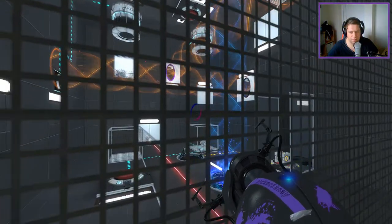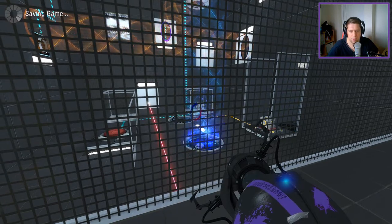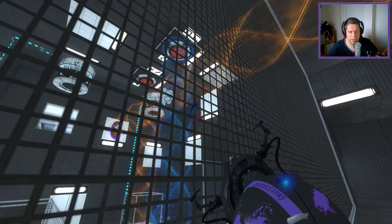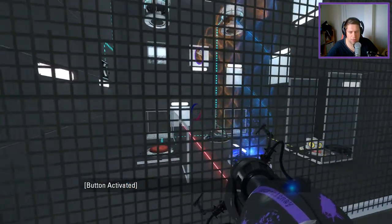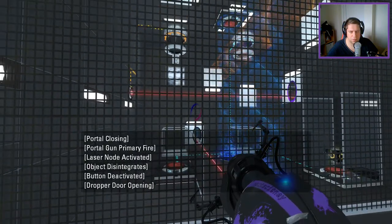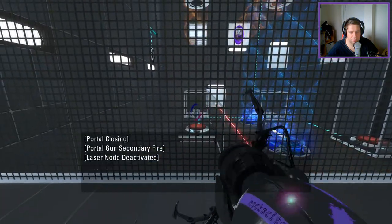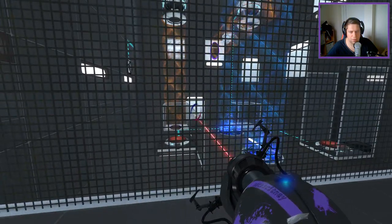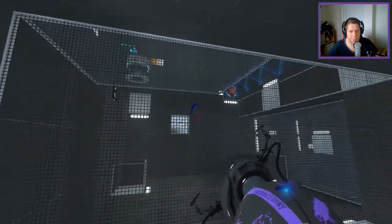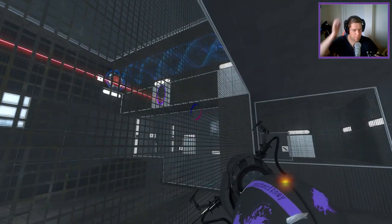I'll just turn that one off — that's okay, yep, that works. So then I do this to pull that one through to here, then I use the laser to do that, and then do this, do that. Okay, and that gives me this cube here.